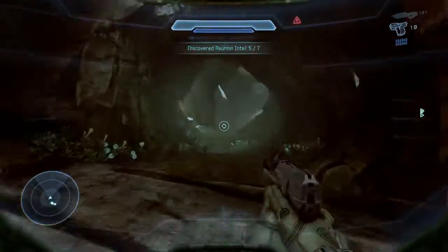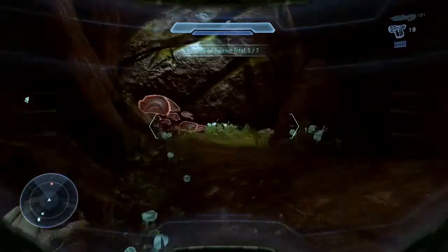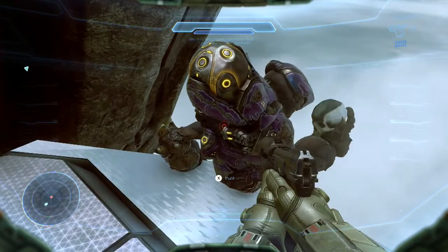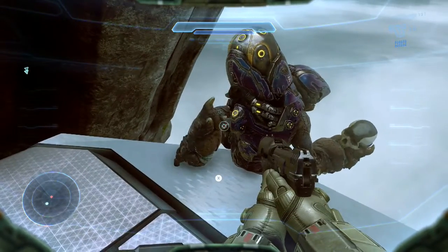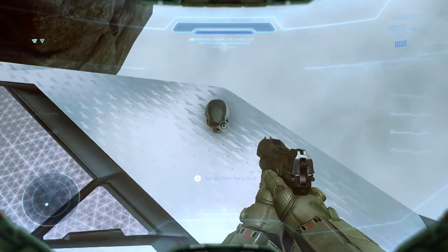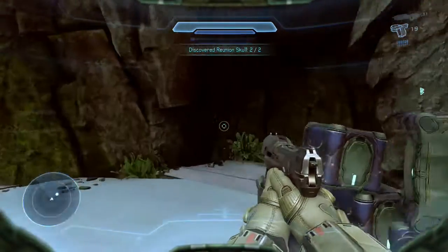You come back into this cave and we're going to pick up the first of the two skulls. Pretty much most people's favorites — this or 'I Would Have Been Your Daddy' probably — it's Grunt Birthday Party. There's this singing grunt and even though it says hit X to punt, it will not let you do it until he's been singing for a while. But after a few seconds you're able to punt him off and he leaves behind the skull.